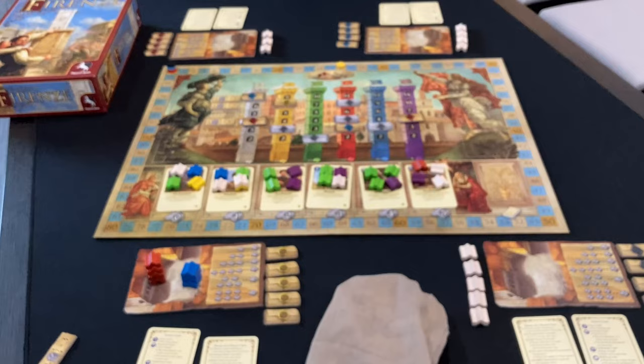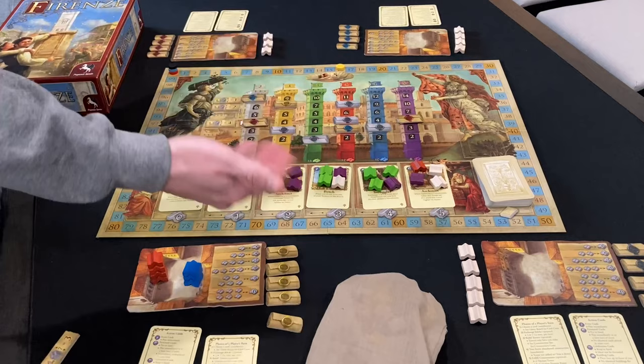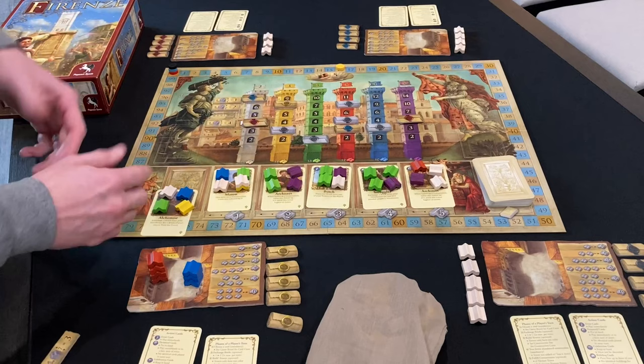The game continues with players taking turns clockwise. As soon as somebody places their final seal on the board, they take the top tile worth five points, triggering the end of the game. Each other player takes one more turn, then you do final scoring: tallying up all your flag cards — both positive and negative — and then tallying the majority scoring for each tower. Whoever has the most seals gets the flag points at the top, with ties broken in favor of whoever is highest on the tower. That's an overview of how to play Firenze.